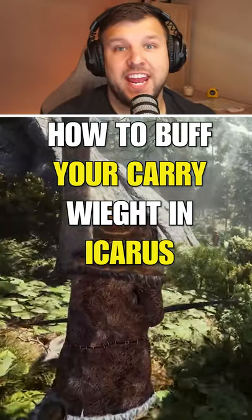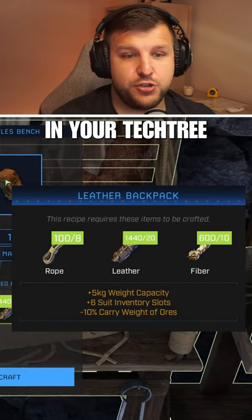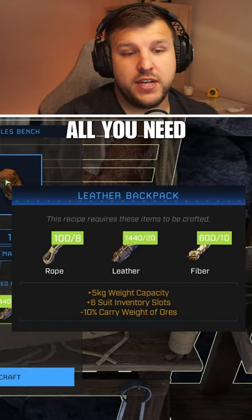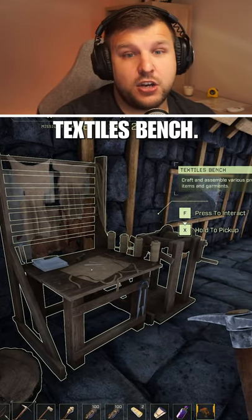How to buff your carry weight in Icarus. One of the cool things you can unlock in your tech tree is a leather backpack. All you need is some rope, some leather, and some fiber to create it, and you create it in your textiles bench.